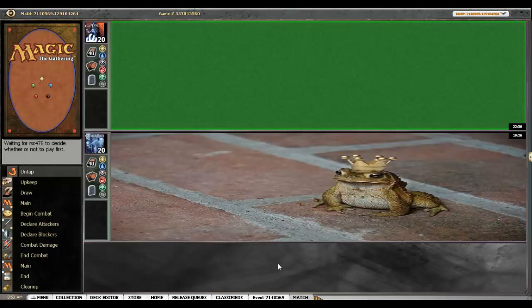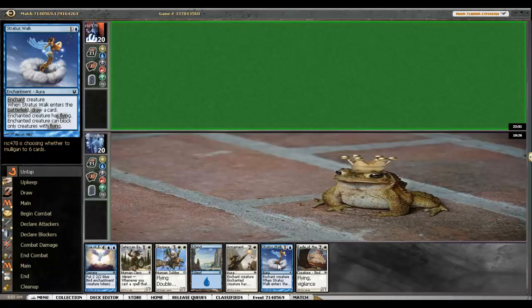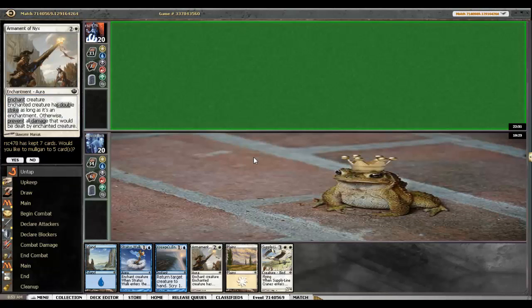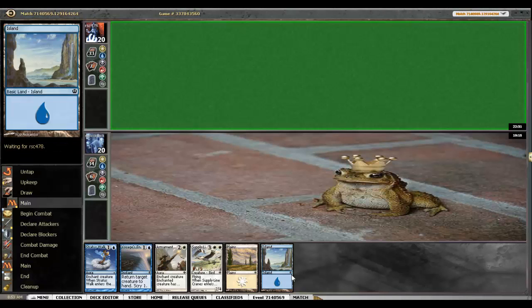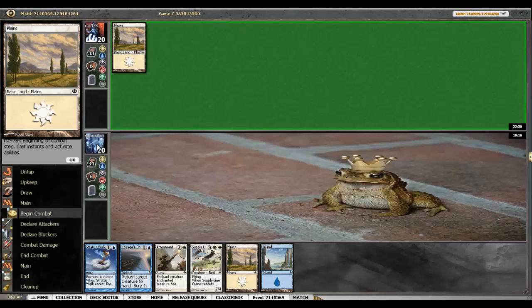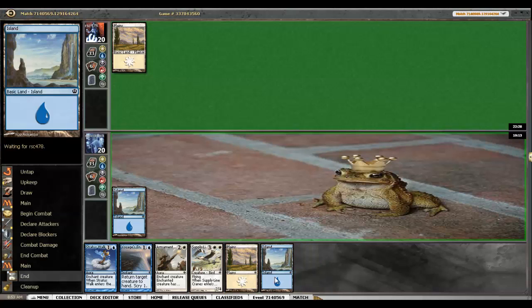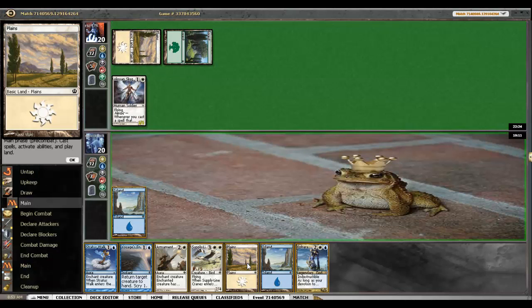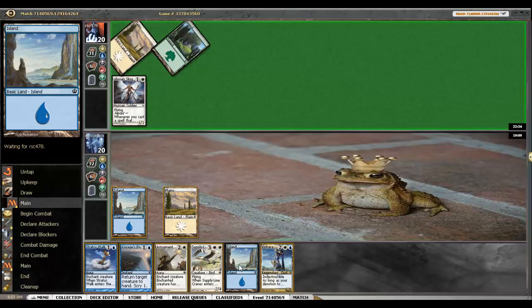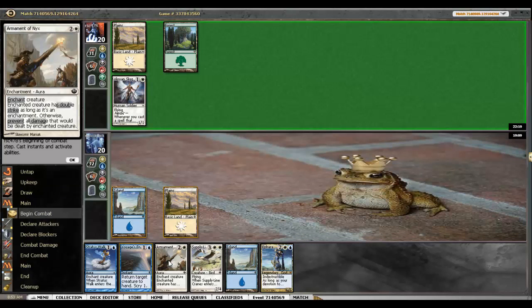In game 2 of round 1. Definitely not a keep — what I like to mulligan. I don't want a mulligan, but I'm on the draw and I have 4 two-drops. Well, one of those isn't one of them, but it gets me to Supply Line Cranes eventually. Two-drop. Ooh, Crone Skyguard. Okay, so I have 2 choices — I can enchant...